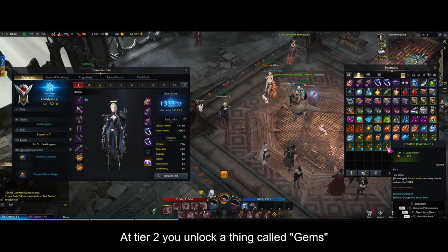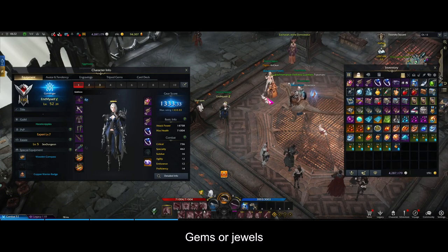At tier 2 you unlock a thing called gems, or jewels. These gems are used to enhance a specific skill of your kit and are equipped in a dedicated window.